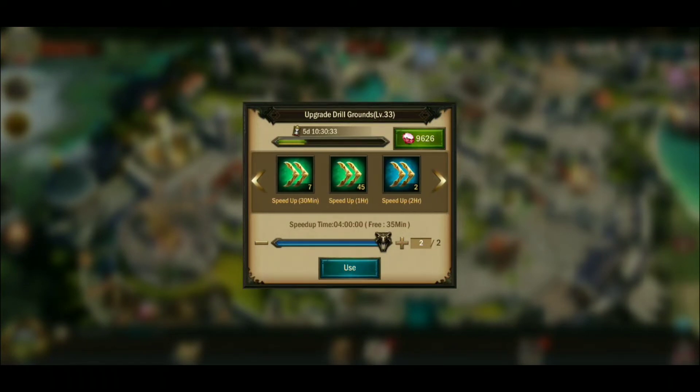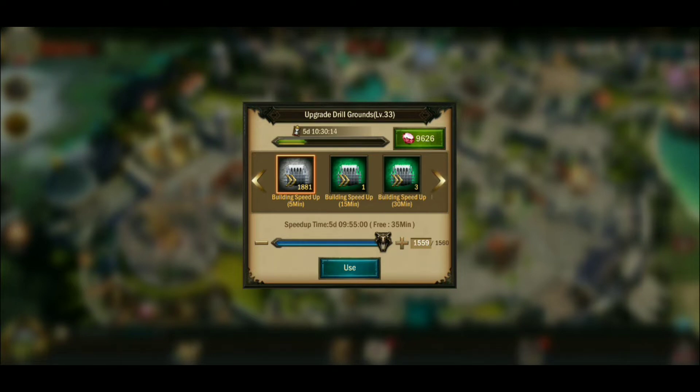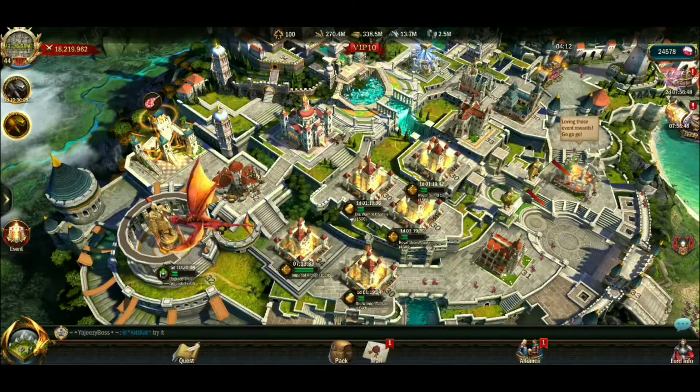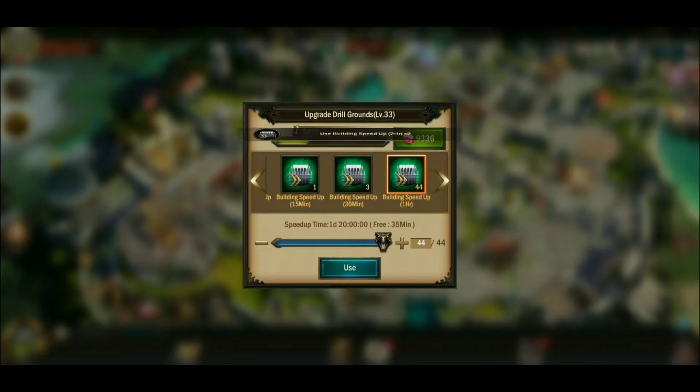I had a lot of people telling me to go for more barracks — get two or three barracks to 34. I also had a lot of people agreeing with me saying go Drill Grounds. I even had some people say save the Azerite and start leveling up the castle, hospital, and wall.